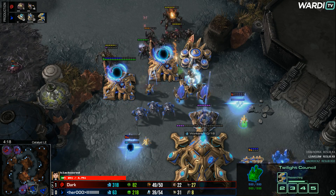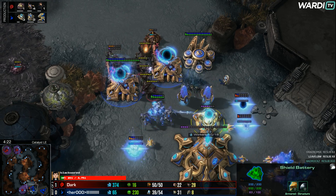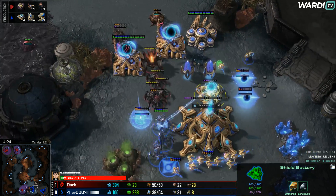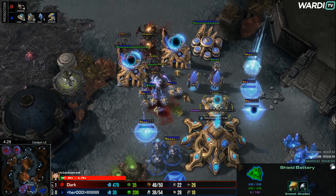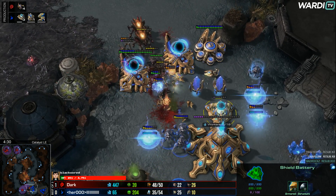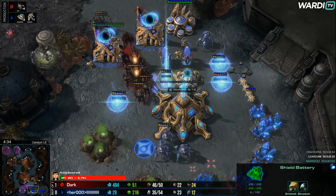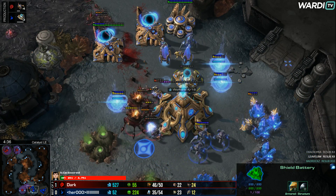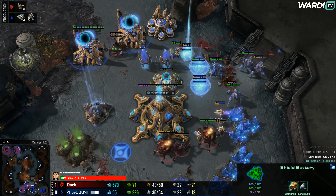Two Pylons and the Shield Battery — this is actually still a pretty safe position for Hero. He's got a lot of defense on this. Probes are going down though and that's the issue — soon it's going to be a Worker Lead for Dark. Things streaming in make this difficult, while a Zealot warps in with Charge. Doesn't really manage to do too much with it. Hero has pulled Probes off the line to help defend and that hurts his income.